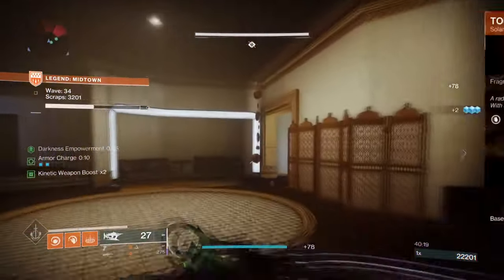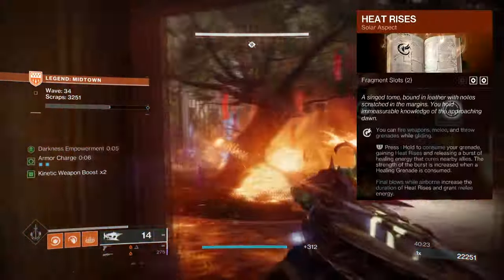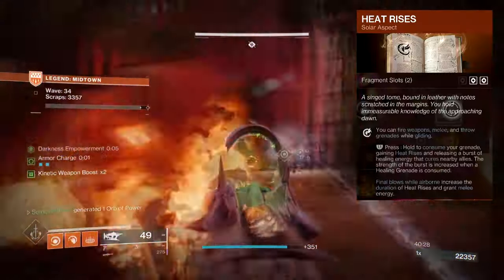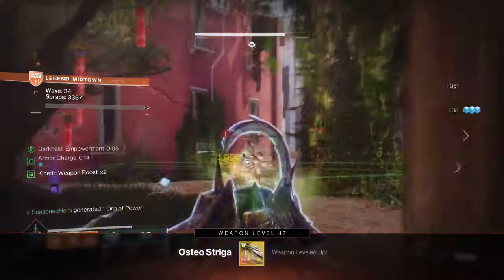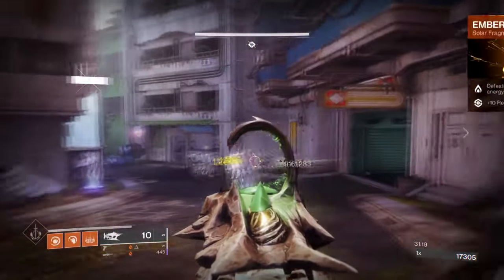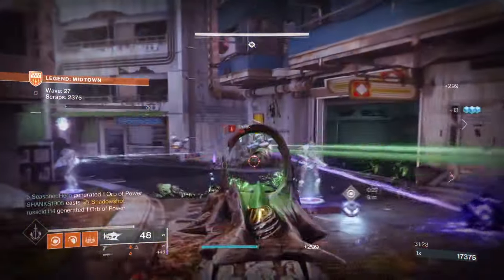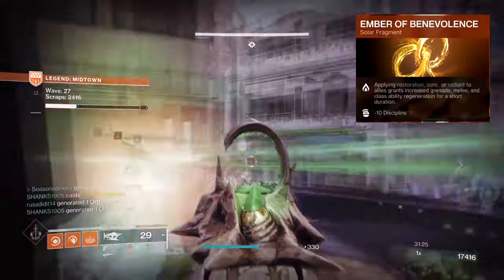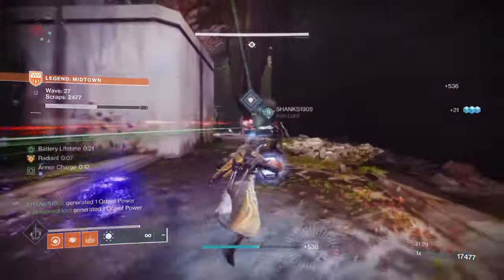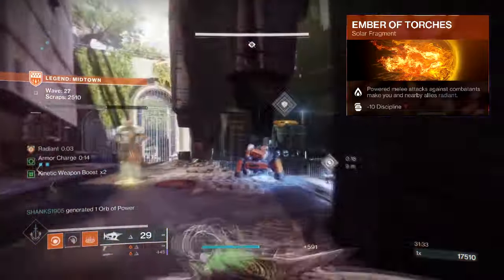I chose Fusion Grenades for the quick cooldown and scorch damage they apply over time. For aspects, we have Touch of Flame where Fusion Grenade effects explode twice, and Heat Rises where you can fire weapons, grenades, and melee while gliding — and get melee energy from final blows while gliding. Fragments include Ember of Ashes to apply more scorch, Ember of Searing to grant melee energy and Firesprite from defeating scorched targets, Ember of Benevolence to increase grenade, melee, and class ability regeneration when applying restoration or radiant to allies, and Ember of Torches where powered melee attacks make you and allies Radiant.